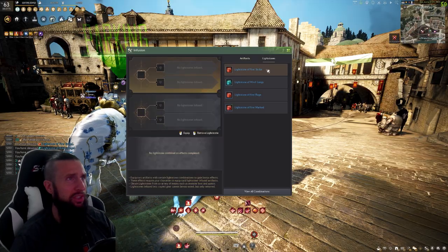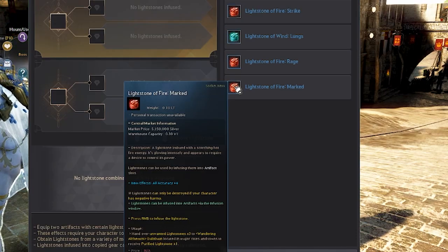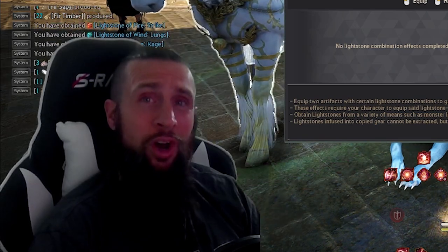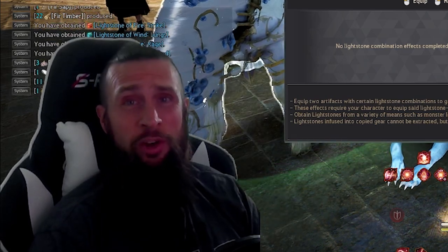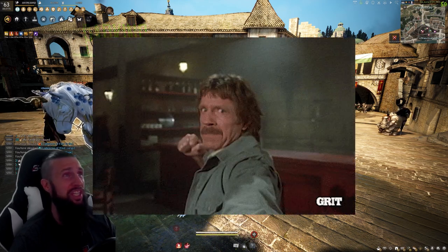This is going to be the Lightstone set that I'm using: Strike, Lungs, Rage, Mark. This is going to give me 10 hidden AP, 16 accuracy, 100 stamina, and 6% critical damage, which is going to be insane on Megu because she's a crit machine.